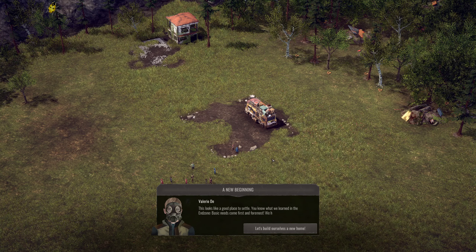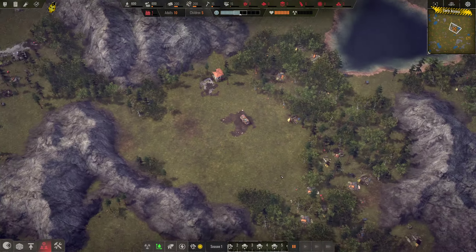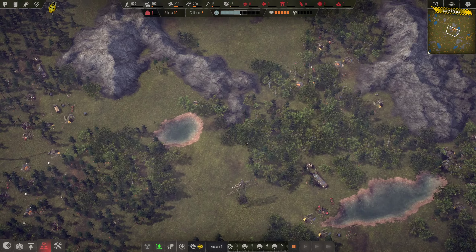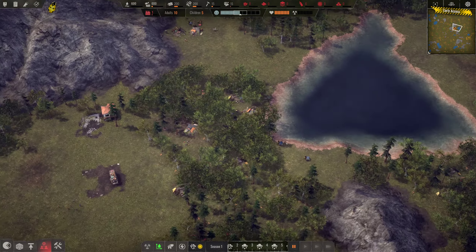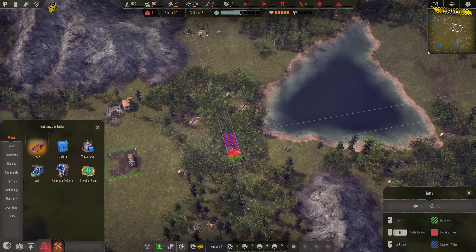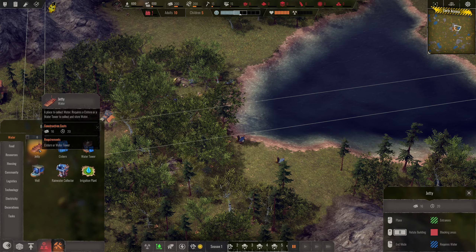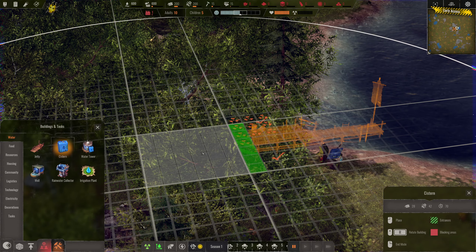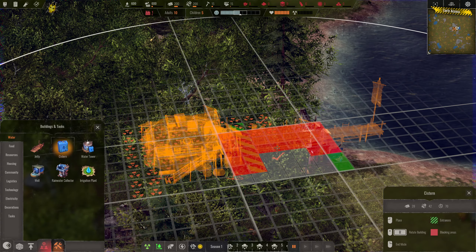This looks like a good place to settle. Basic needs come first and foremost — we have to build up a water and food supply. Let's pause and take a view of our surroundings. Our water source is quite a ways away, but we will need water. To collect water, we're going to place down a jetty right here, which allows a place for water to be collected from the lakes. Then we want a cistern — cisterns are where water carriers go out to get water from. You want them facing each other. Those green tiles are your roads.